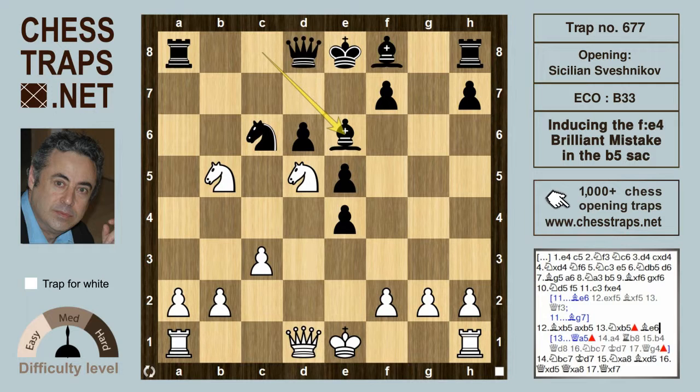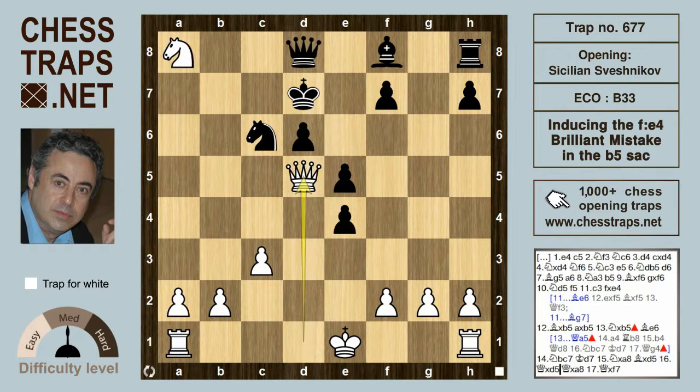If black tries bishop e6, the continuation is likely knight bc7 check, king d7, then takes on a8. After bishop takes on d5, queen takes d5, queen takes a8, and queen takes on f7 — white has a better position. This has been a trap called 'Inducing the f-takes-on-e4 Brilliance Mistake' in the Sicilian Sveshnikov. Hope you found it useful, thanks for watching!